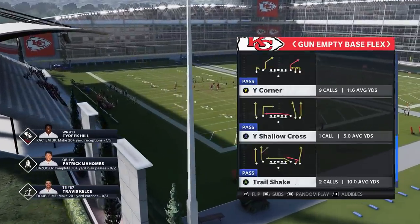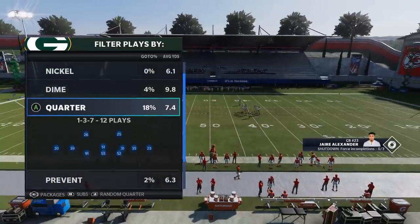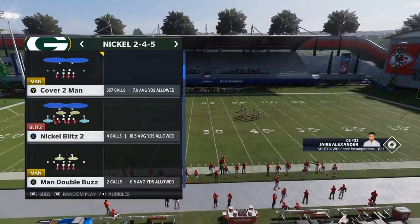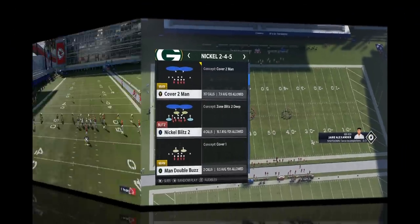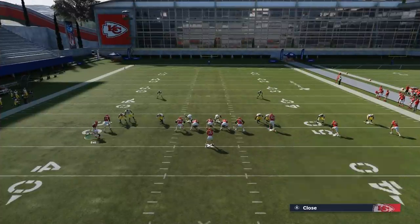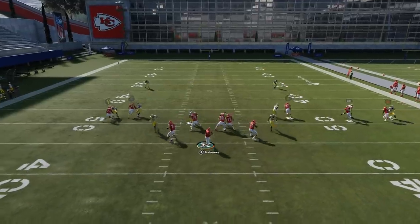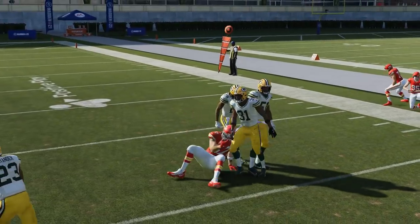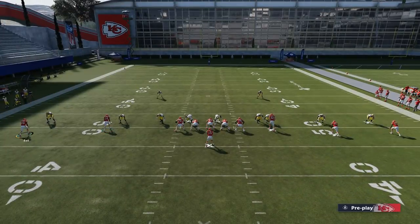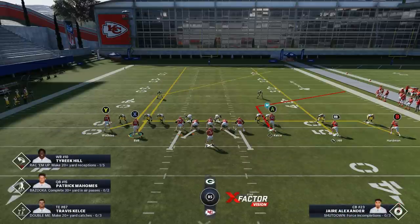Let's go over a man beater that I never put out on YouTube — and that play is the Y Corner. We'll pick cover 2 man on defense since that's still one of the more used defensive formations. I'm going to motion this guy in. The Y route on a smart route is what gives him that inside release — if you don't smart route him, you typically won't get that. You can also put the RB route on a streak to help get the A route open, and you'll have the B route coming open underneath as a check down. Your reads are: Y route, to A route, to B route.